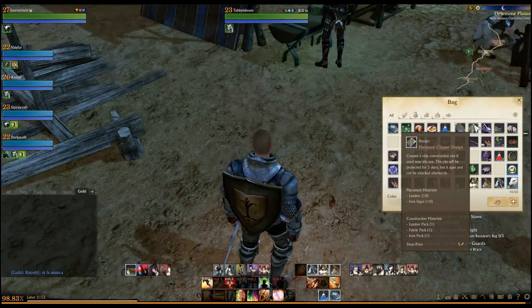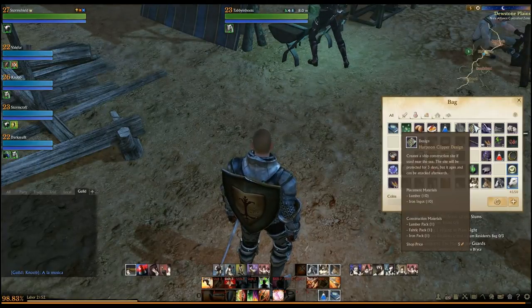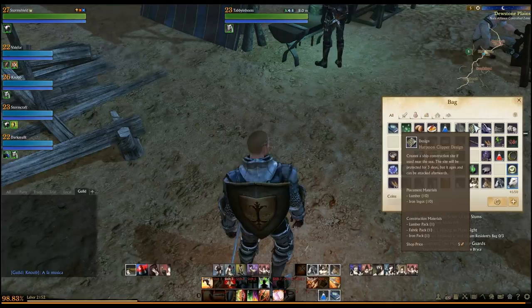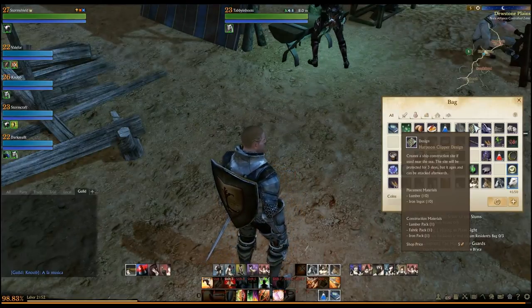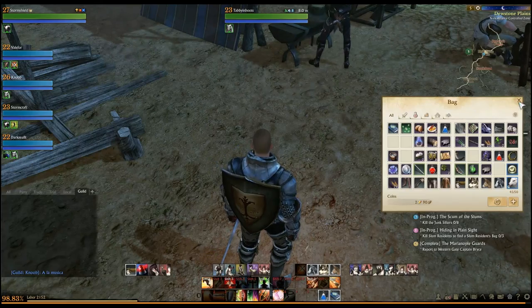We've got three days to actually build the ship, but we're going to do it in one episode. We've got to have ten lumber and ten iron ingots to get the actual dock built. And then from the dock, we'll build the whole ship, which will take a lumber pack, a fabric pack, and an iron pack.